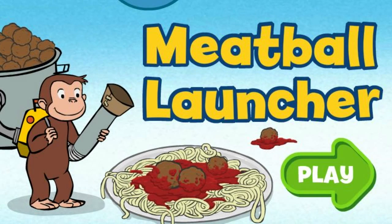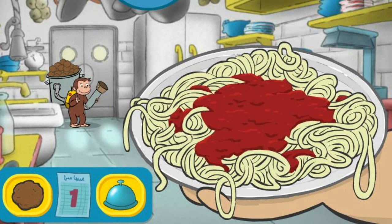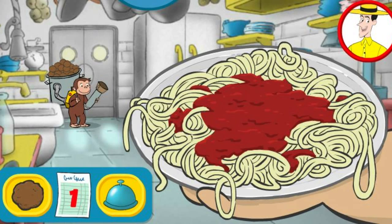Meatball Launcher. Click the green button to start. George is working in Chef Paschetti's restaurant. Help him launch the right number of meatballs for the order. Then click the bell.